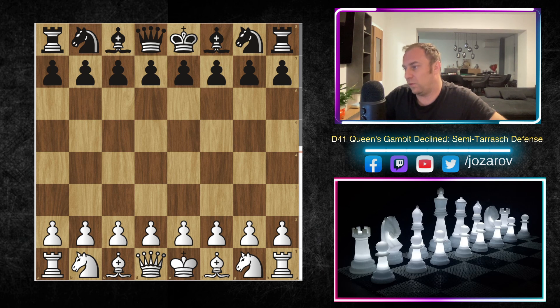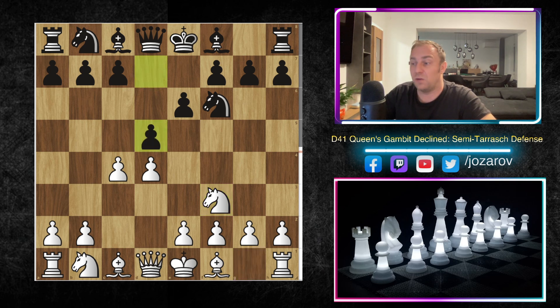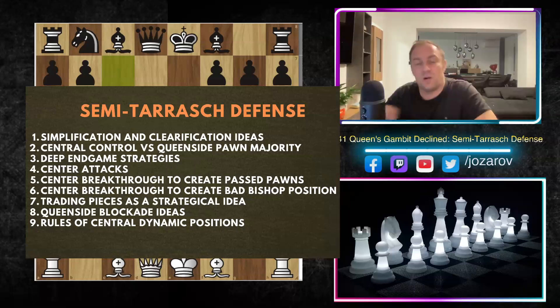Let's check out the move order. After d4 we have knight to f6, c4, e6, knight to f3 — the counter-Nimzo or anti-Nimzo Indian setup. After knight to f3 we have d5, and after knight to c3 we have the three-knights variation, and now comes the Semi-Tarash move: c5. The dynamic play in the center is what we've discussed in our introduction and previous videos.